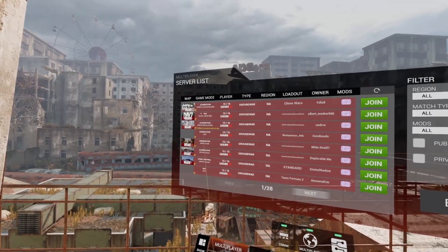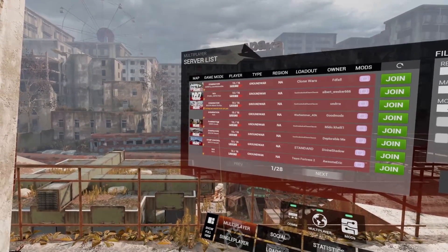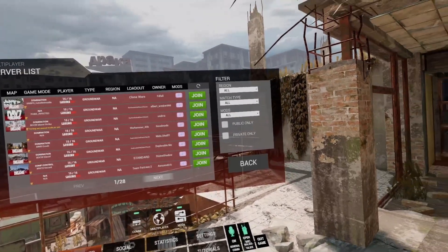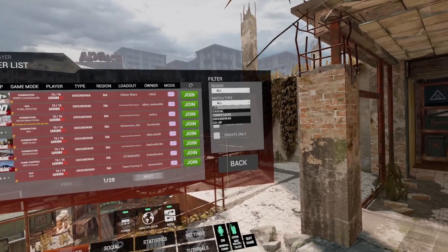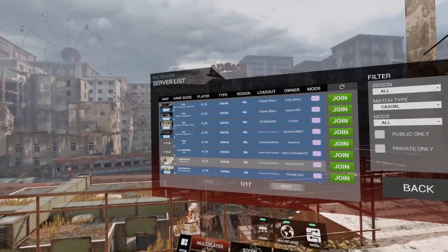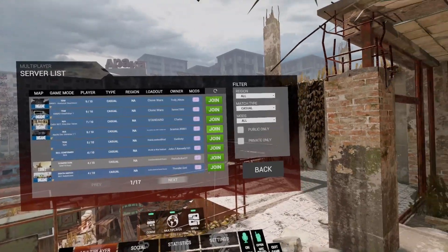Right here, when it says Loadout, that's the actual mod. That's the game mode, and that's the map you're playing on. That's the type — Ground War is just like COD. You can go over here and change that: competitive, co-op, casual. I usually just click casual because I'm not trying to be competitive.